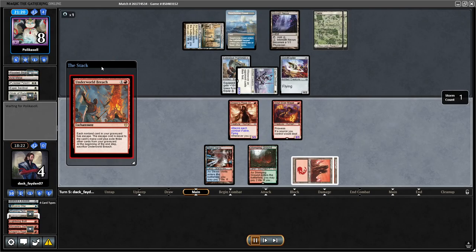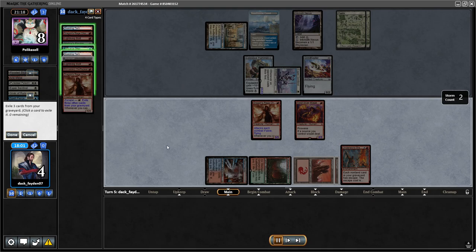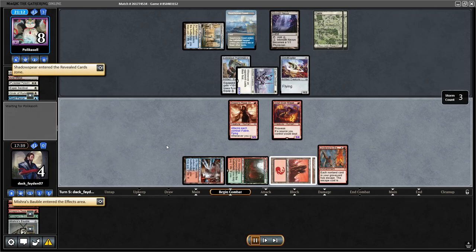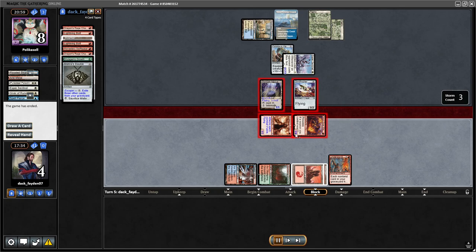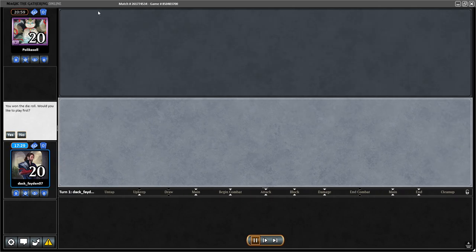It was really really close. Our opponent now had the Spell Pierce. Due to the Spell Pierce I should have gone for a Mutagenic Growth in response to maybe find another Lava Dart, put it into the graveyard. But I was already annoyed by the misplay. Really close game and I lost this due to the misplay — this could have been an easy trophy.